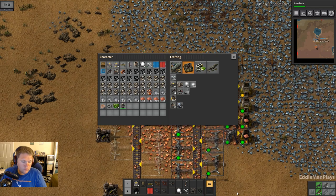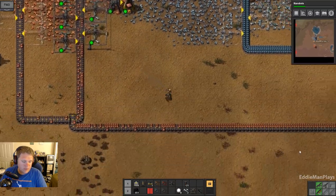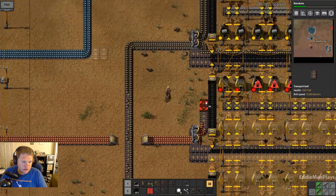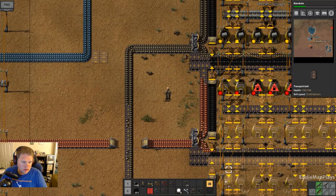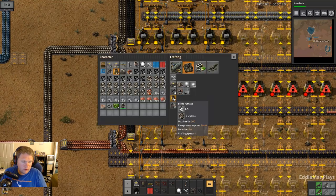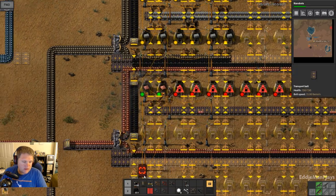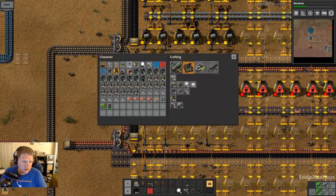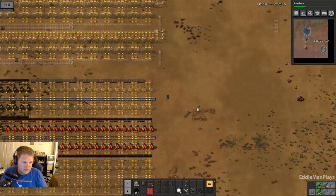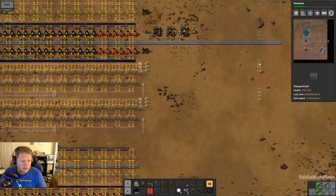There we go. Okay, excellent. So we have copper ore coming in here now, and then we need to connect it right here. That should be giving us copper plates on the bus. Yep, perfect. Excellent. So the steel is going to be in here.